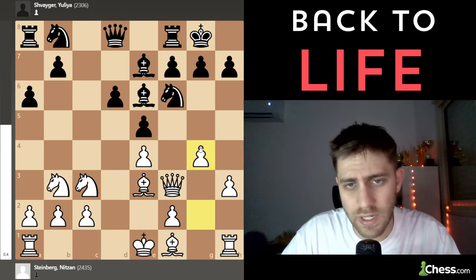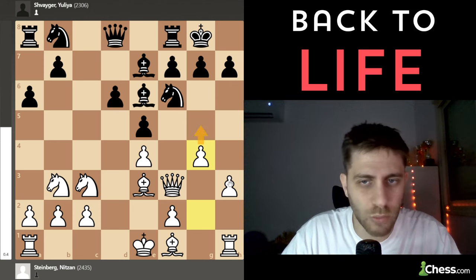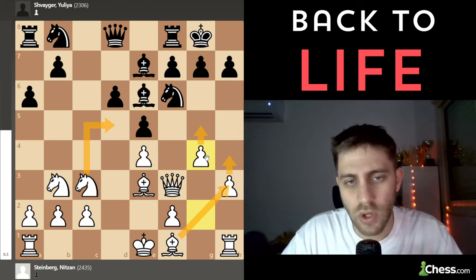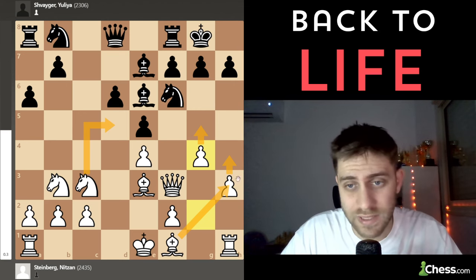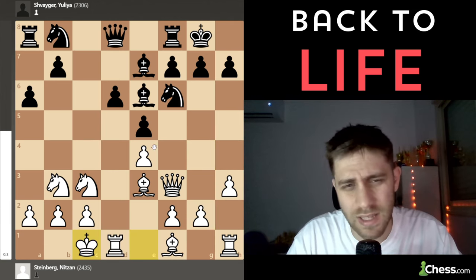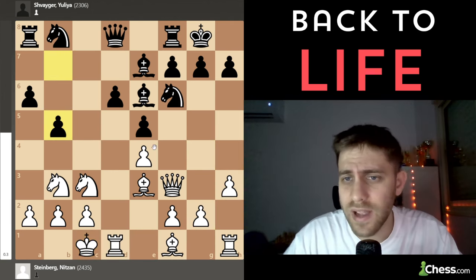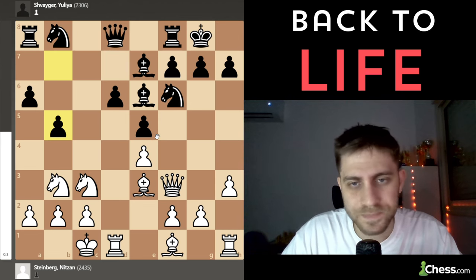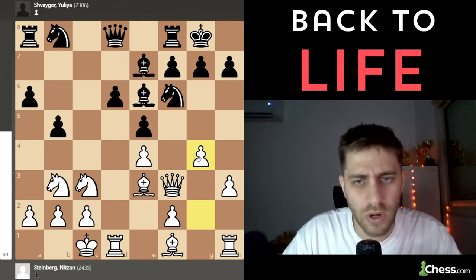After h3, castle, and castle also — g4 is a very interesting move. The idea is that we want to play g5, h4, Knight d5, Bishop h3 maybe. And g4 is flexible because you're not giving the opponent the opportunity to attack on the queenside quickly since we haven't castled yet. But I played castle, and then she played b5.